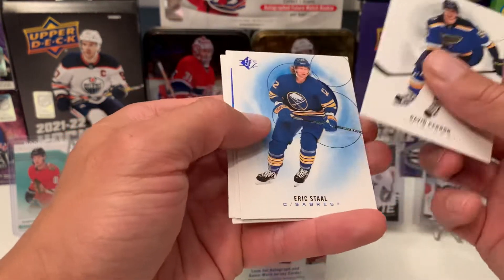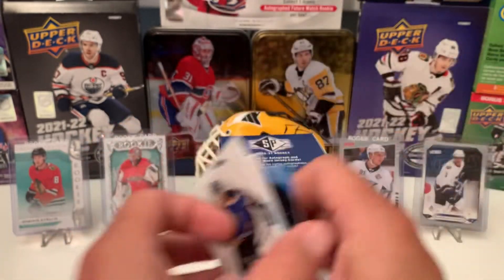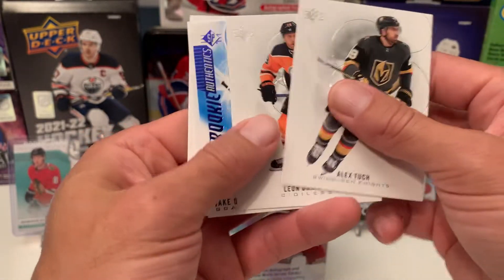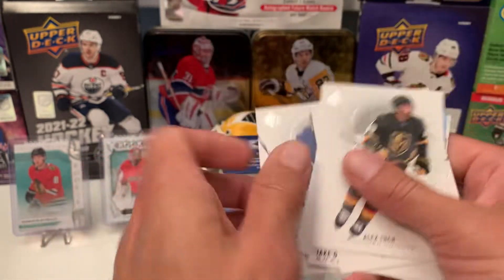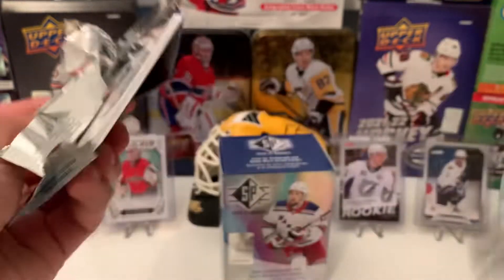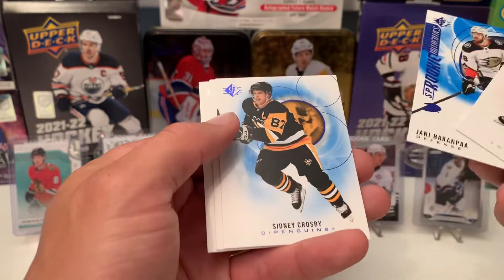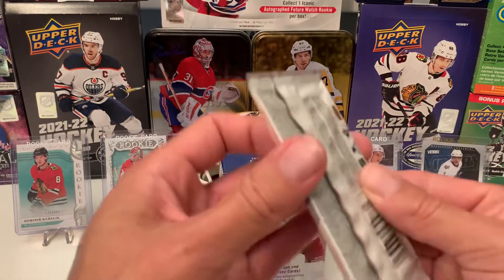I was hoping it would be a rookie, but oh well. Staal Blue, Keandre Miller. Jake Oettinger — that's a good one. Dylan and Vassie. Dzingle, Hawkeye and Paw on the blue rookie, Sid on the blue — nice, I'll take that. Huberdeau suitor.